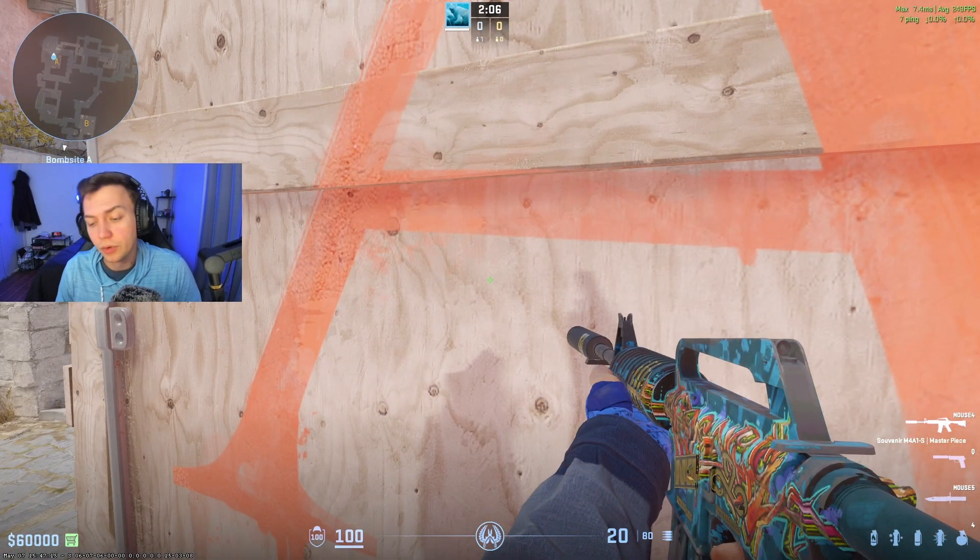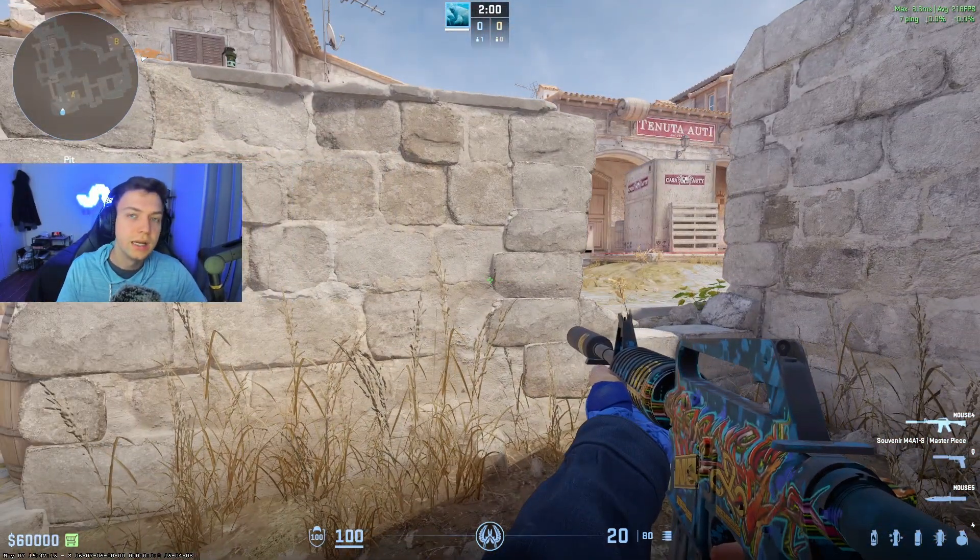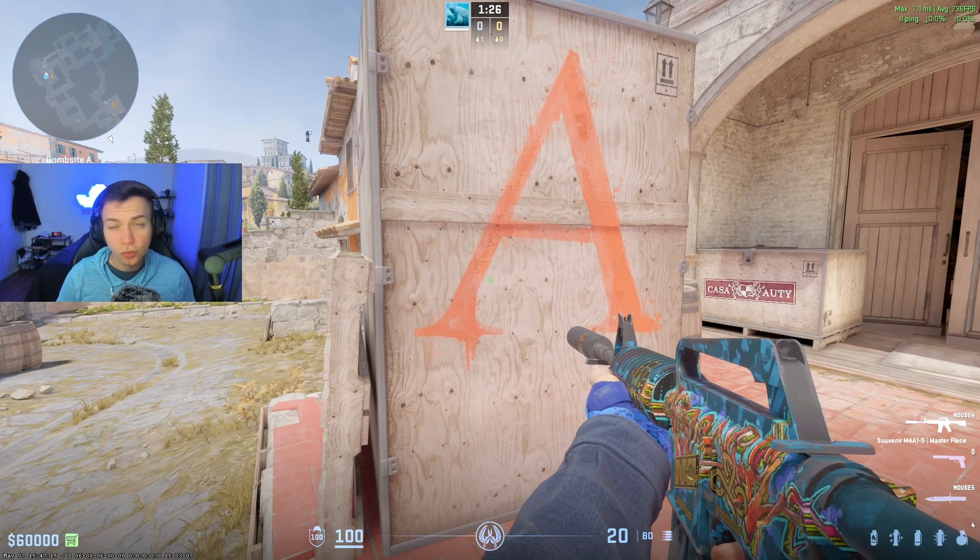This is how pro players string together site holds, and it's very important to understand when you're trying to come up in the scene. Not everything in pro play is set. Yes, they might have talked about it or theoried it out beforehand, but for the most part, you can have a very high-level site hold if you just communicate what you're doing when stuff happens. This is a base-level protocol, but you can see how strong it is.